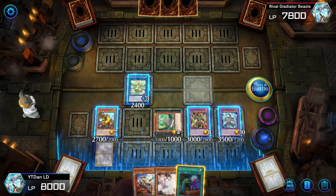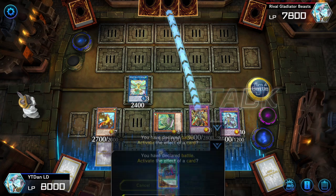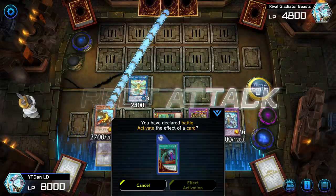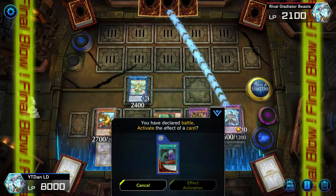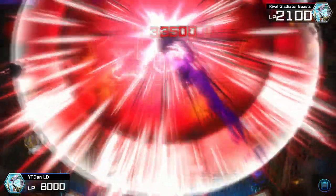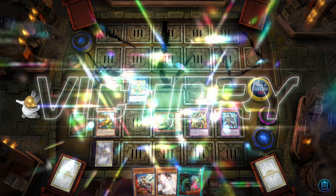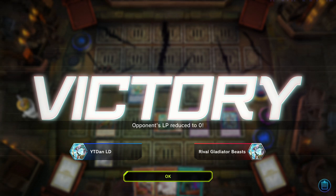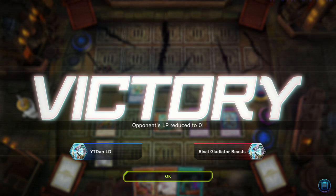Let's just go ahead and wrap this duel up fast. Just going to give him a little attack action — 3,000, 2,700, 3,500 damage, and that's all it takes. I hope this tutorial worked out for you and provides some light in your journey. I'll be streaming later on tonight — not sure what time, but catch me on the stream. As always, I keep it deep.